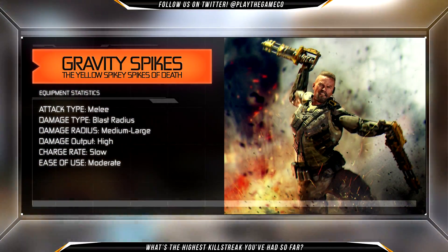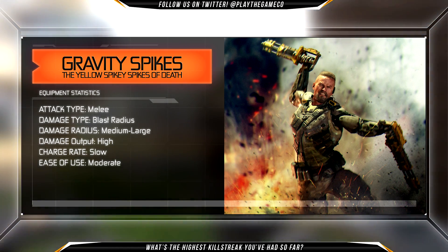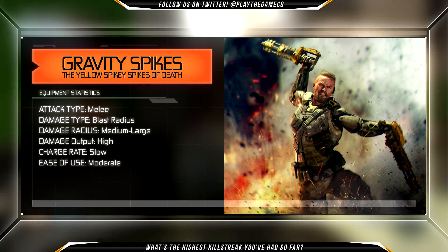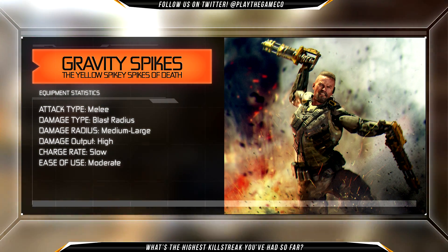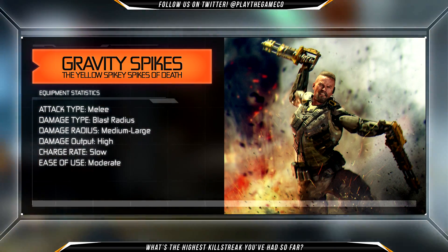These are obviously a melee weapon, although they do emit a blast radius. Although it says close range on screen, it's actually about twice as much as a grenade with Danger Close, so this is a very powerful piece of kit. Their charge rate in gameplay is rather slow, and they're moderately easy to use.